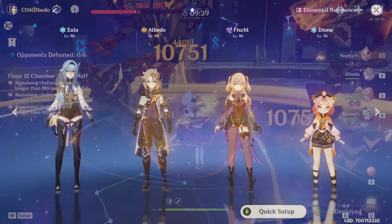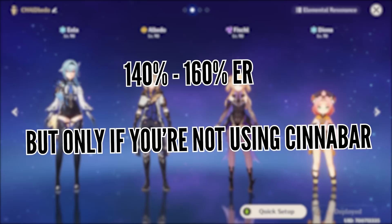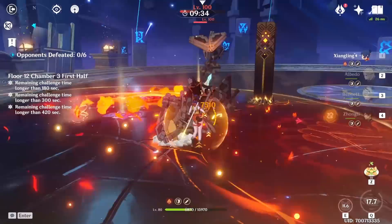Thanks to all the new tools he received in 2.3, Albedo works significantly better as the sole Geo character in non-Geo teams. However, if you want to burst consistently, he still needs 140–160% Energy Recharge due to his blooms randomly generating particles without his first constellation. With Cinnabar Spindle, it's more forgiving to occasionally miss a burst rotation since the improved elemental skill damage makes up for it.